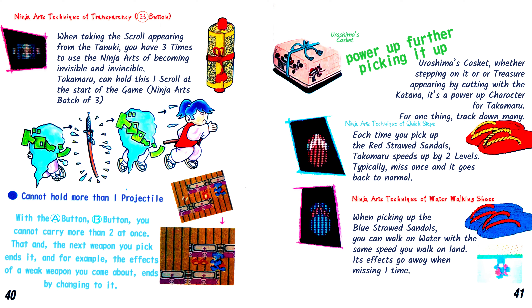Urashima's Casket: power up further by picking it up. Whether stepping on it or finding treasure appearing by cutting with the katana, it's a power-up item for Takamaru — track down as many as you can. Ninja Arts Technique of Quick Steps: each time you pick up the red strawed sandals, Takamaru speeds up by two levels — miss once and it goes back to normal. Ninja Arts Technique of Water Walking Shoes: when picking up the blue strawed sandals, you can walk on water with the same speed you walk on land. Its effects go away when missing one time.